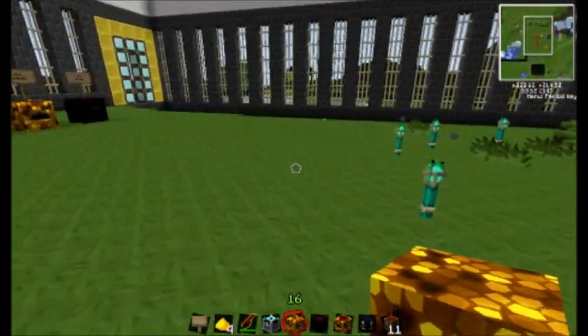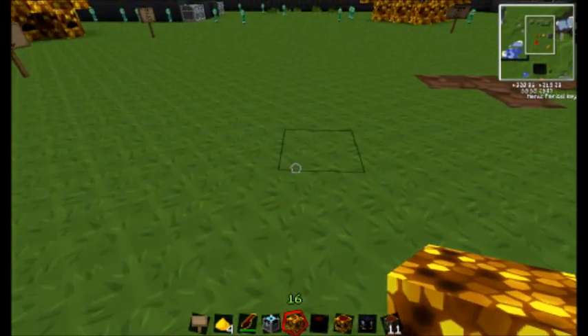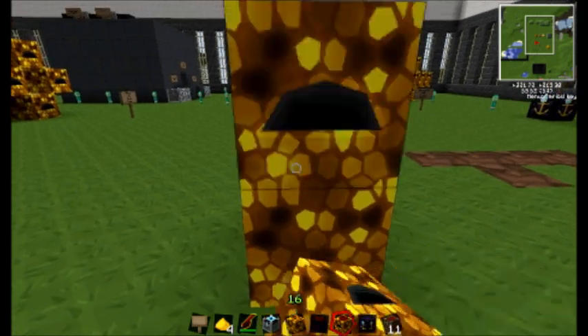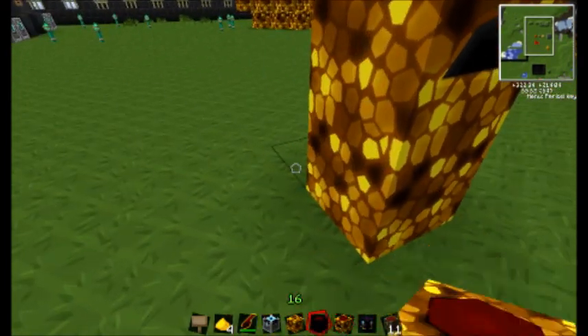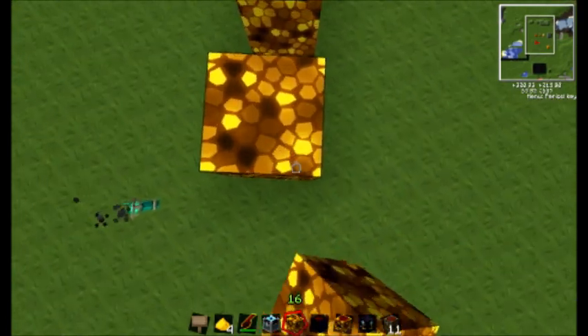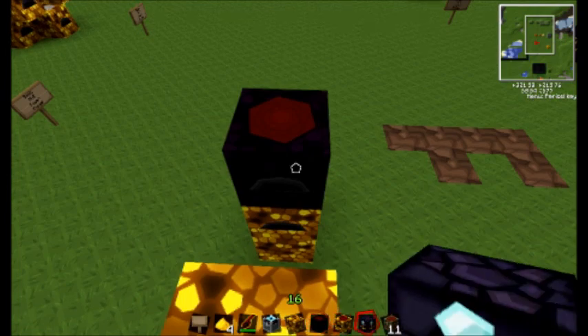So here's what you'll do to make the optimum or advanced version of it. Set down a glowstone and set down a collector. Then you want to set down a relay, followed by a condenser.